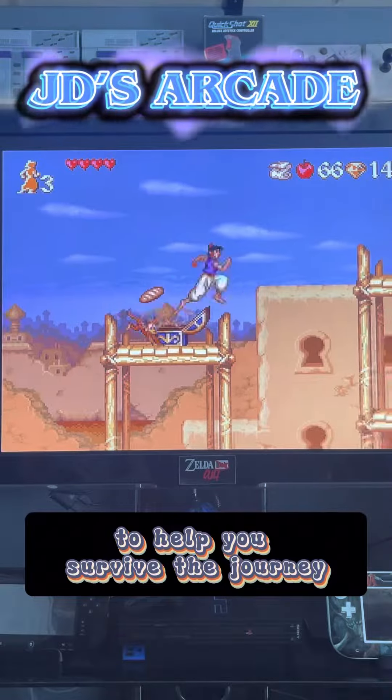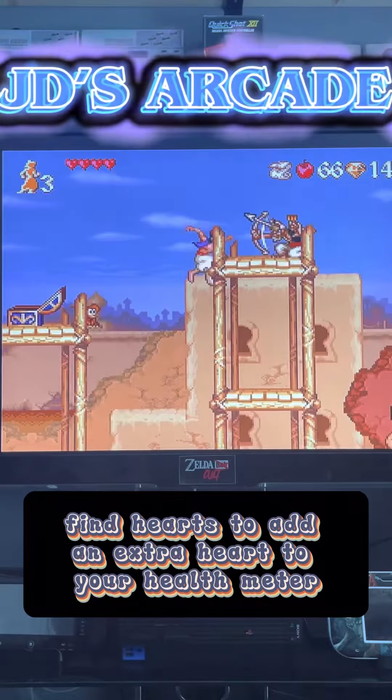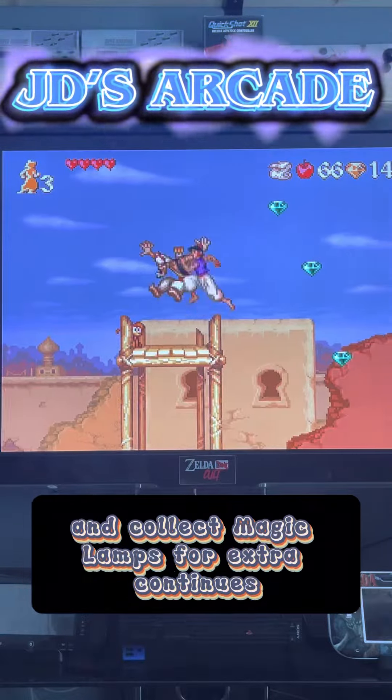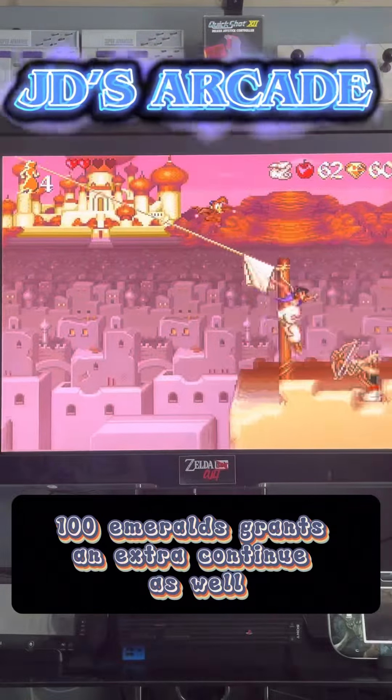To help you survive the journey, you can collect bread and roasted chicken to refill your health meter, find hearts to add an extra heart to your health meter, and collect magic lamps for extra continues. 100 emeralds grants an extra continue as well.